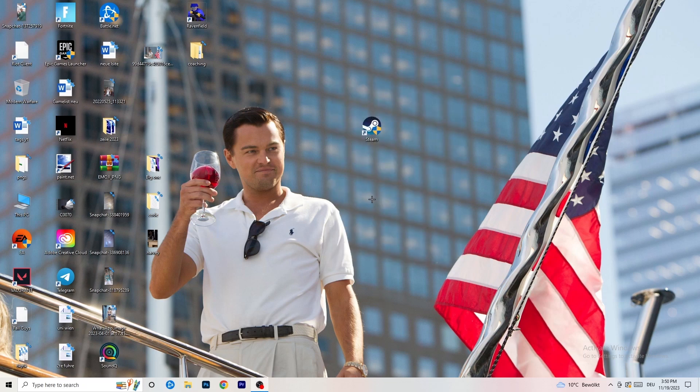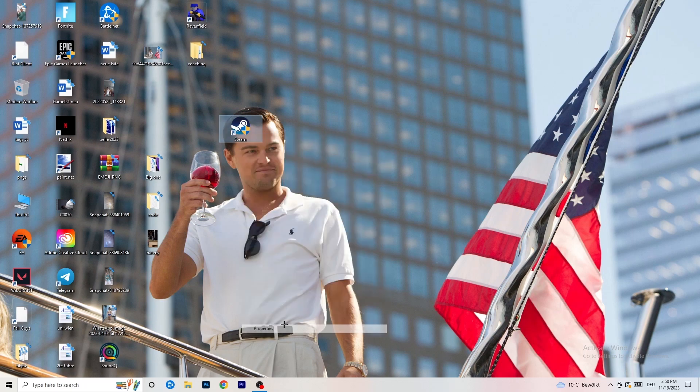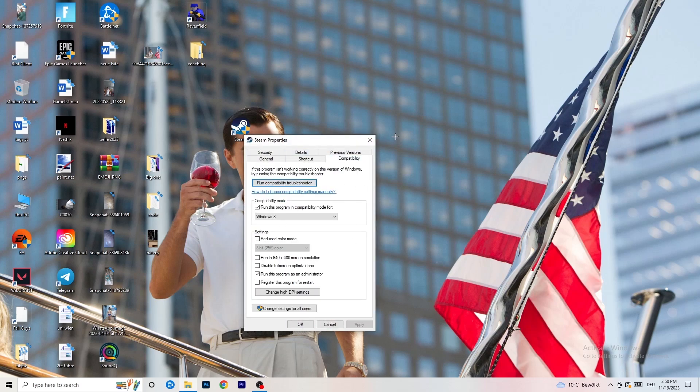Restart your PC and you'll see the administrator symbol on your launcher shortcut. Every time you start your launcher it will run in administrator mode, which will help a lot with not launching issues. If it still doesn't work, take your in-game shortcut on your desktop and do the same thing — right-click, run as administrator or go to Properties > Compatibility and copy the settings.